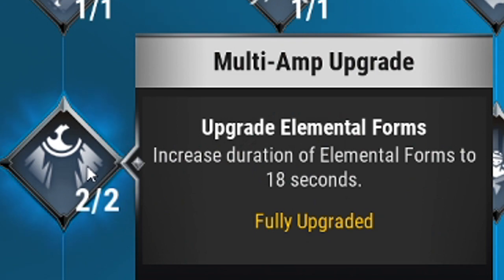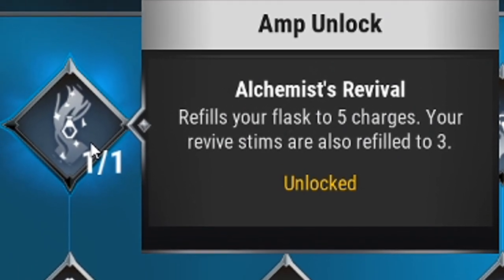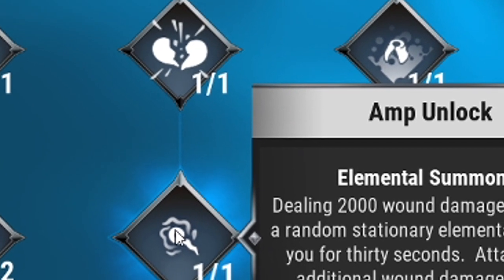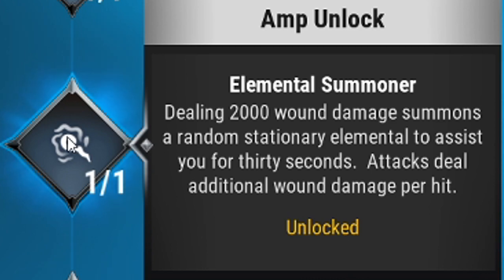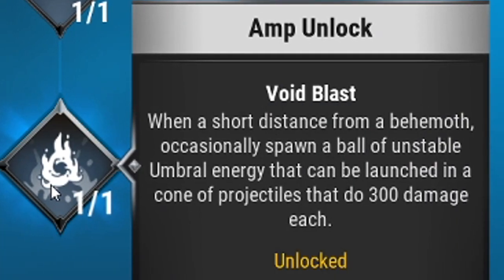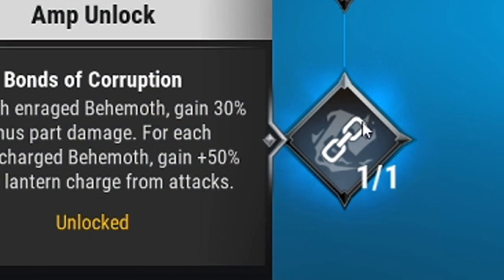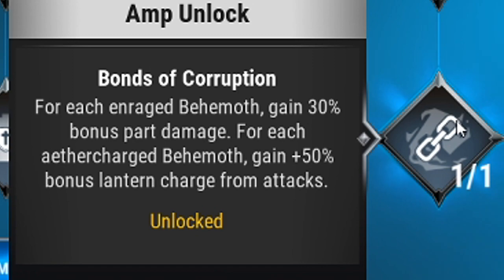Upgraded Elemental Forms increases the duration of Elemental Forms for 18 seconds. Alchemist Revival refills your flasks to 5 and gives you your 3 revives back. Elemental Summoner: dealing 2,000 wound damage summons a random stationary elemental to assist you for 30 seconds, with attacks dealing additional wound damage per hit. Void Blast: when a short distance from a Behemoth, occasionally spawn a ball of unstable Umbral Energy that can be launched in a cone of projectiles dealing 300 damage each. Bonds of Corruption: for each Enraged Behemoth gain 30% bonus part damage, and for each Aether Charge Behemoth gain 50% bonus lantern charge from attacks.